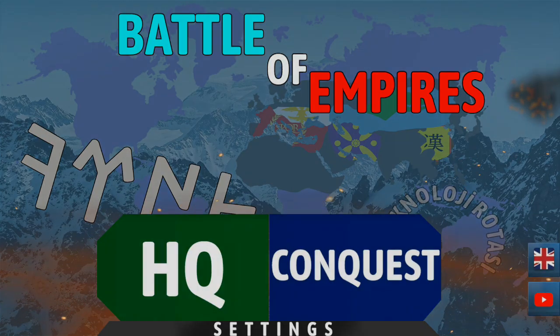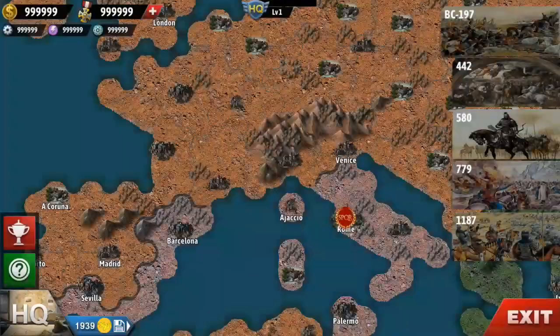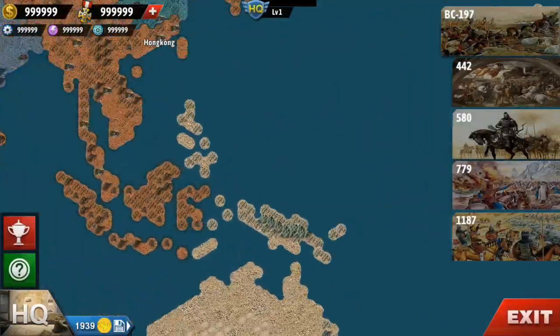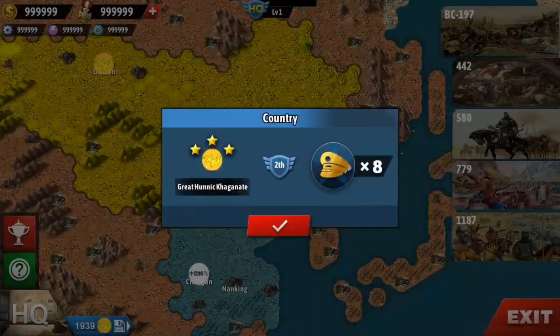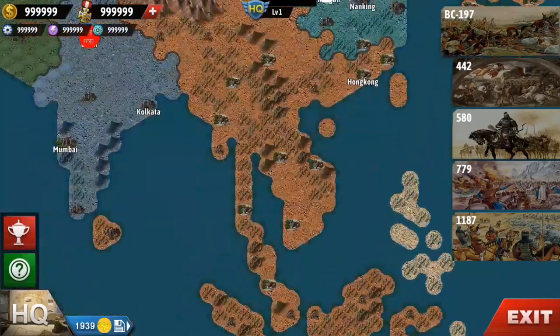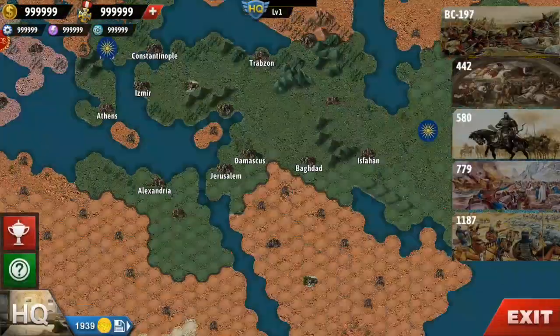So you gotta hear my beautiful voice. We got BC 197. You can play as the great unit Kong — Chinese dynasties, Macedonia, Indian nations.